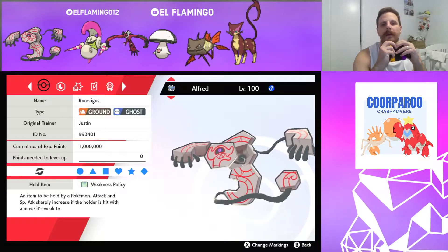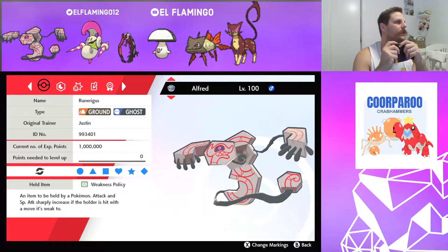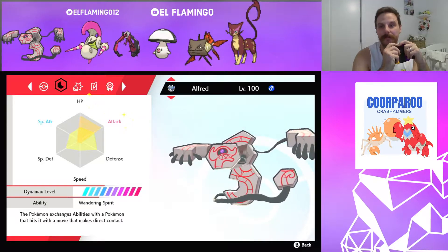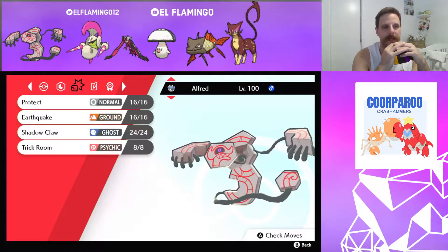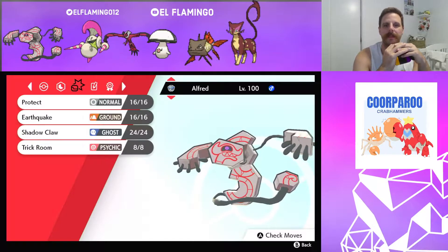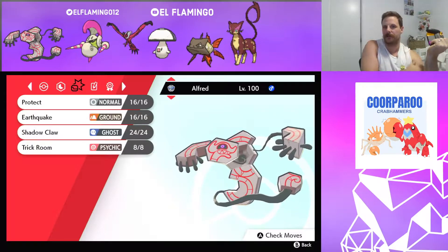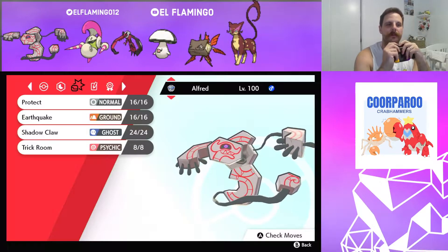Let's start with Runerigus. Last time I brought a Defensive set, this time I'm bringing the Weakness Policy set again. Max Attack, Max HP, a little bit left over in SpDef. Moves are Protect, Earthquake, Shadow Claw, and Trick Room. I did have Rock Slide on there, but found it wasn't really getting me much extra damage over Shadow Claw.